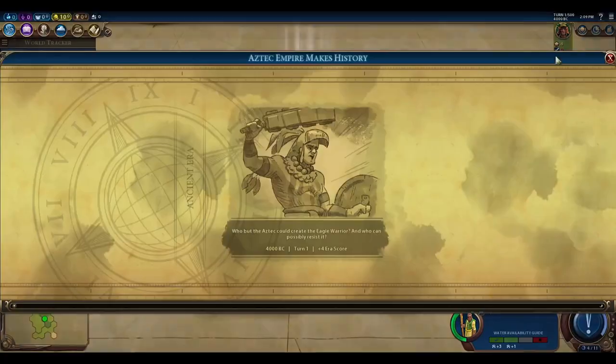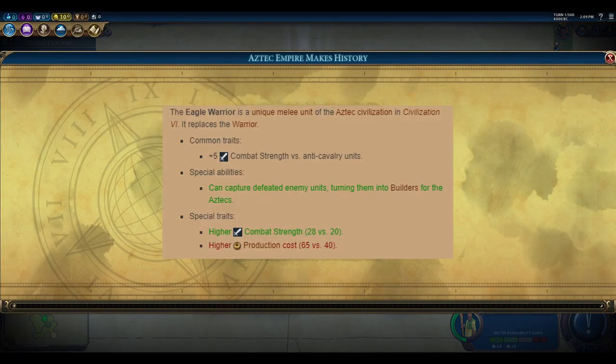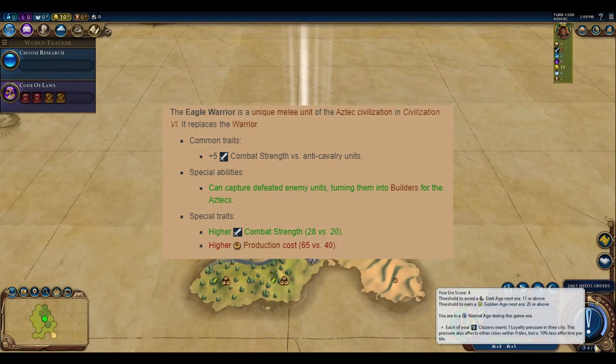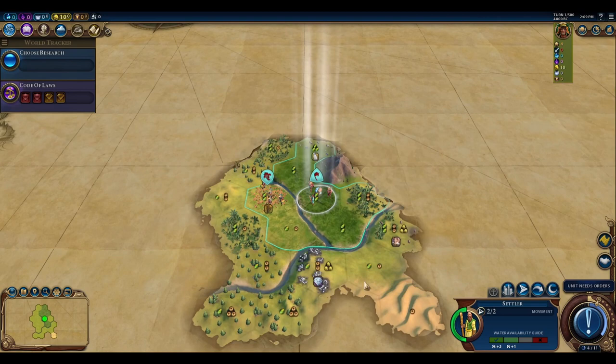The Aztecs start with their unique unit, giving an immediate four era score boost — four of the 25 needed for a golden age, or four of the 11 needed to avoid a dark age. That's a nice little bonus for civilizations that start with their unique unit.